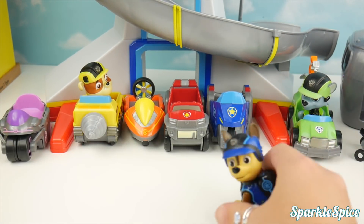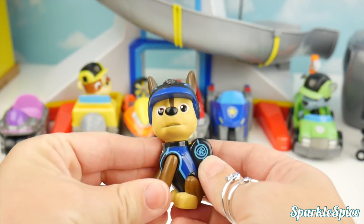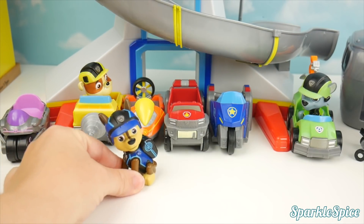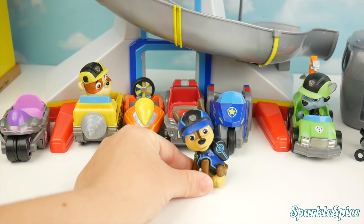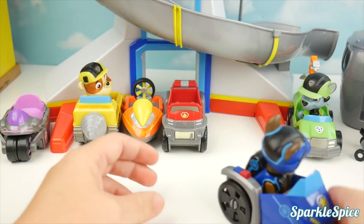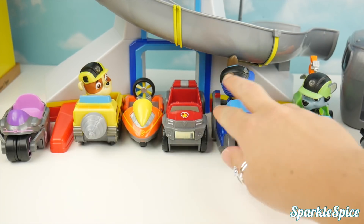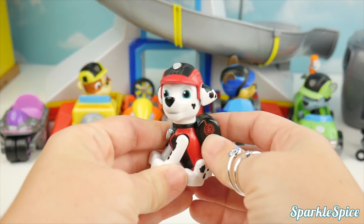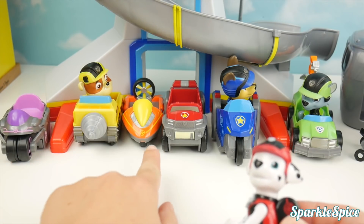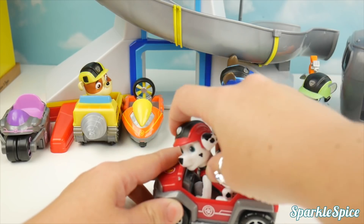Let's help someone else — what about Chase? Chase wears all blue and needs to find a blue vehicle. Rubble's already got one, and this one's orange, but I see blue over here! Wow, what a cool trike! I think Chase is ready. Marshall's next — Marshall's in red. I've got pink, orange, and red. Cool fire truck, Marshall!